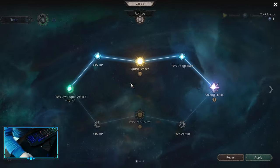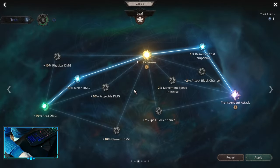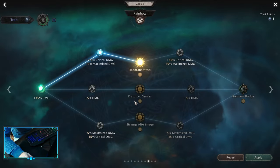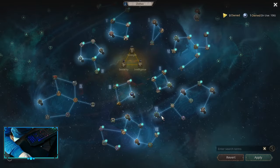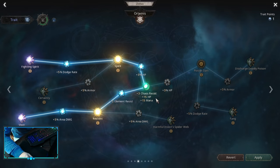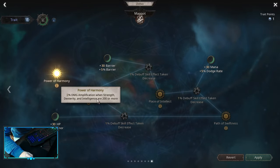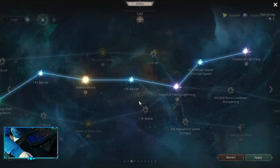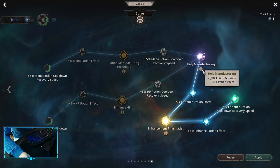So let's start with non-spec nodes. We're going to start with Afros, Forest, Jewel, Leaf, Root, Flash, Rainbow, Annihilation, In the Breath, Dust. Don't forget the certification — this is our area effect. Artemis, Spider, Spider, Power of Harmony — if you have strength, exertion, intelligence 200 and more. Fama, Leia to be able to apply shock, and Spike, Holy Manufacturing.